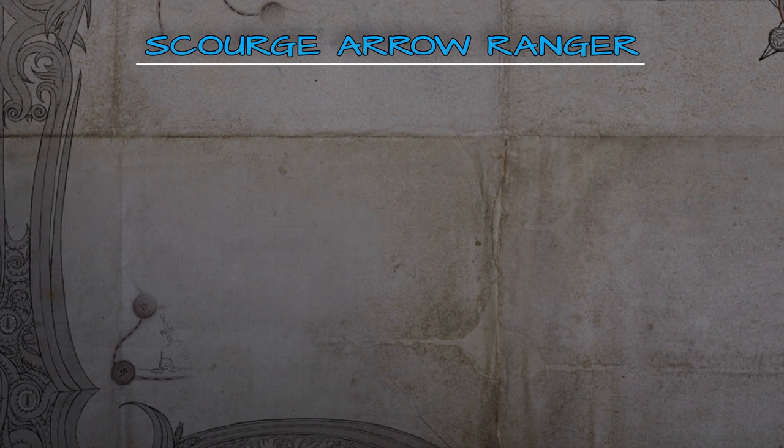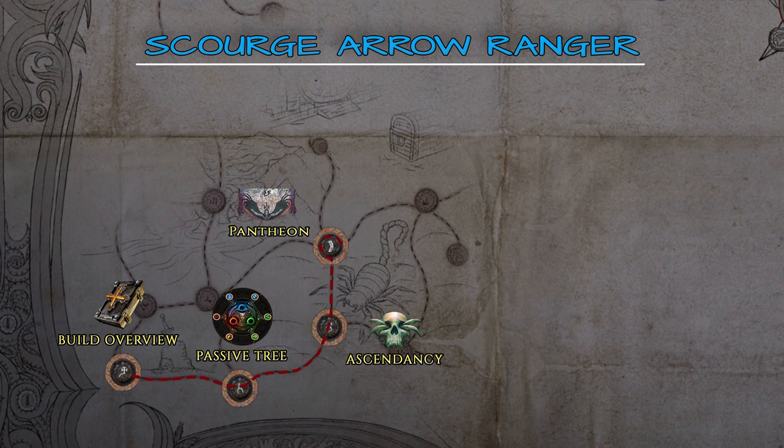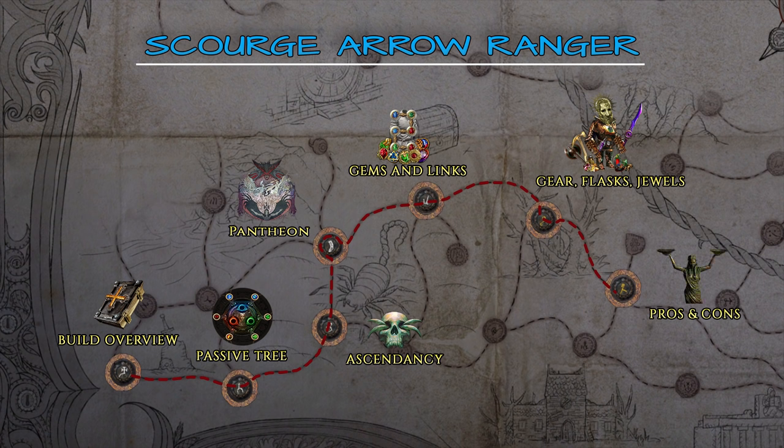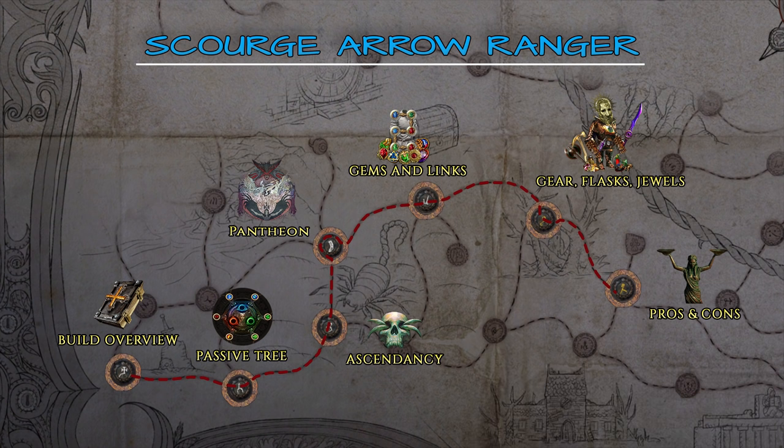So with this being said let's see how you actually go about getting all that. The guide is divided into seven main sections: build overview, passive tree and leveling, ascendancy, pantheon, gems and links, gear, flasks and jewels, and finally pros and cons. In the video description below you'll find a link for importing the entire build guide in Path of Building tool. It includes the passive tree broken down into level brackets, example gear, and a detailed notes section on gearing, stats, priorities and gems.